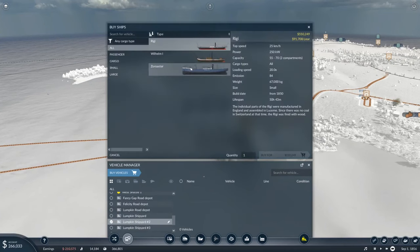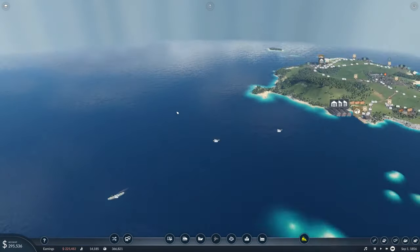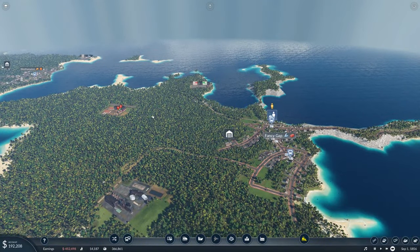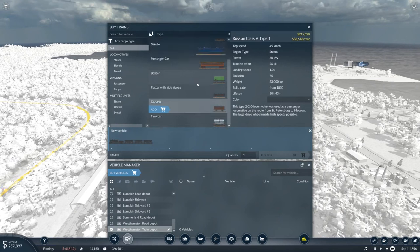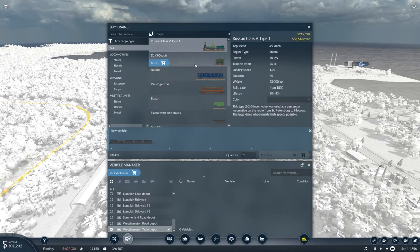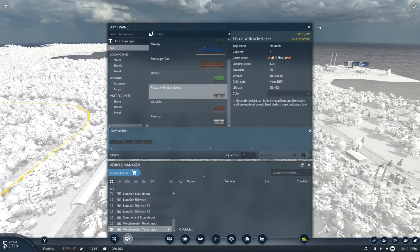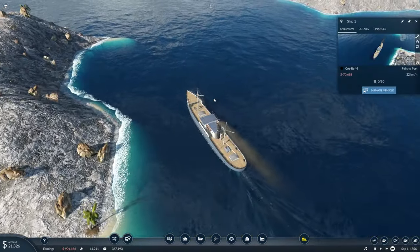Three boats - we're utilizing all of our boats now! We're using every single type of boat available. We only have three to be fair, but every type is in use, which is absolutely excellent. We're not far off from using all the trains as well. We're using the Type One and the Nicholas, and there are six other things we haven't used - only two out of eight, but it's freight-focused.